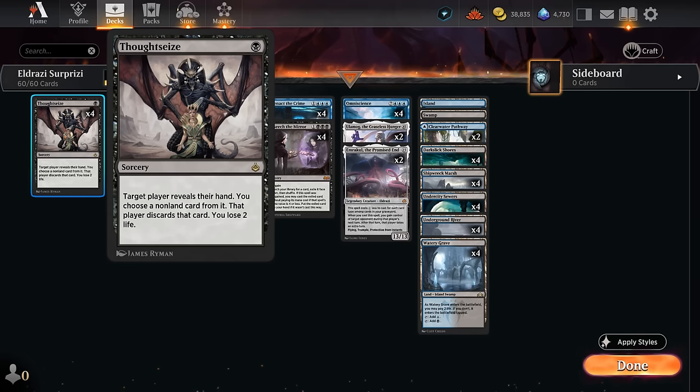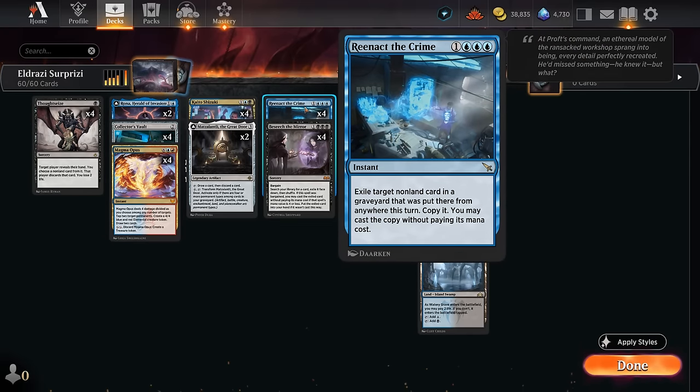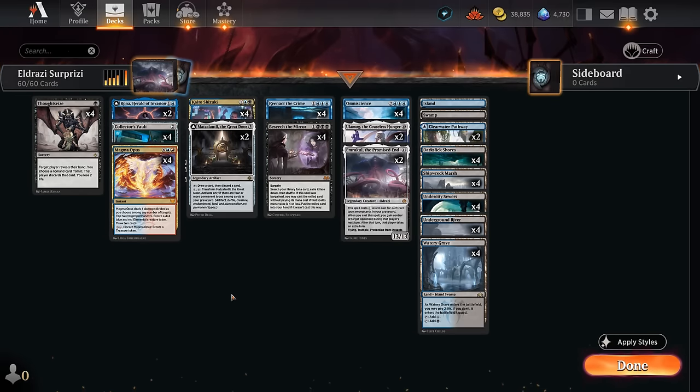We also have 4 copies of Thoughtseize for early interaction — it can take counterspells or graveyard hate from the opponent. In a pinch, with 5 mana we can Thoughtseize ourselves to discard an Eldrazi, then Reenact the Crime to cast it for free. We could potentially replace Thoughtseize with Fatal Push for better coverage against aggressive decks, but Thoughtseize has been working well so far.